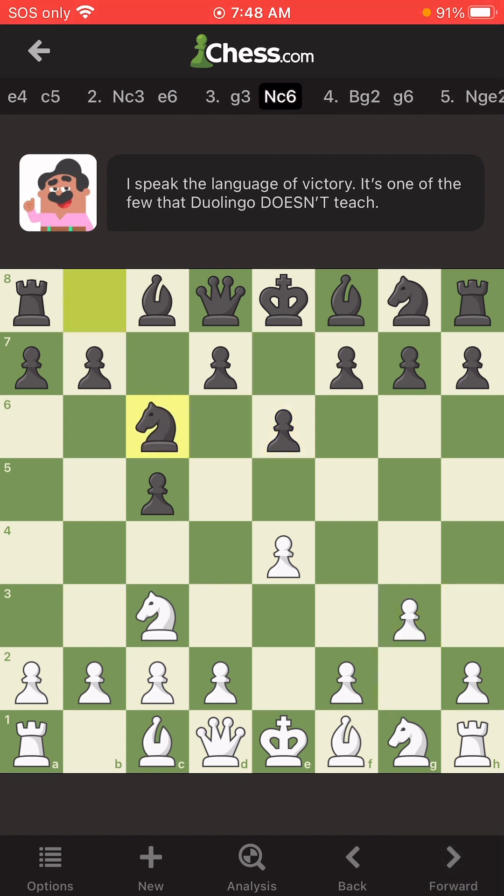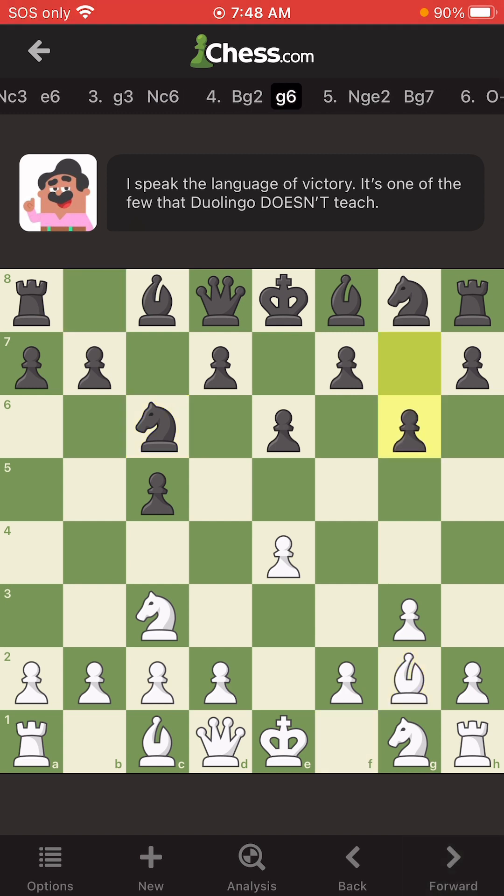Then they go G3 and C6. I don't really hate this position — it's not the best, but it definitely could have been better. It ain't the worst, I'll say that. Because we all know they like to play pawn to H4 or H3 to bring out that rook in the early game instead of castling.